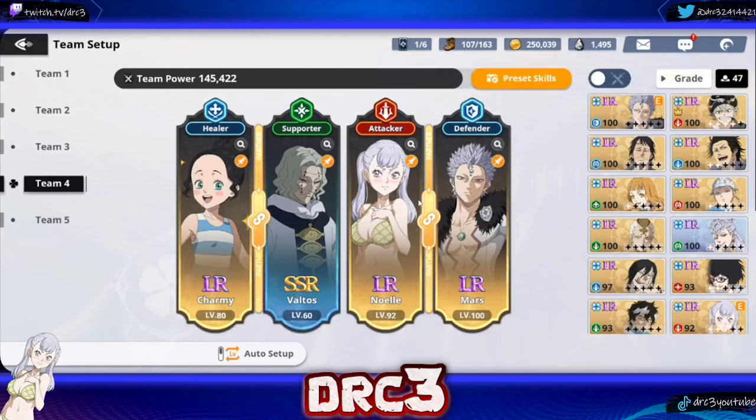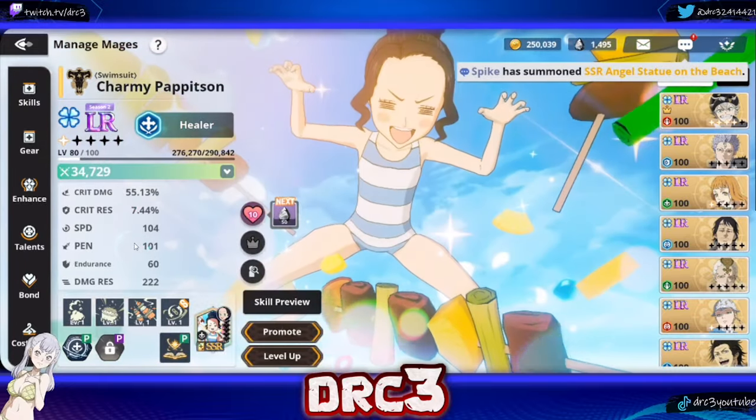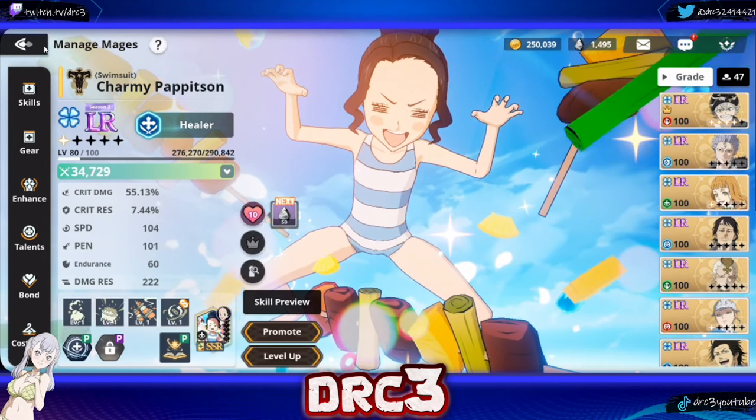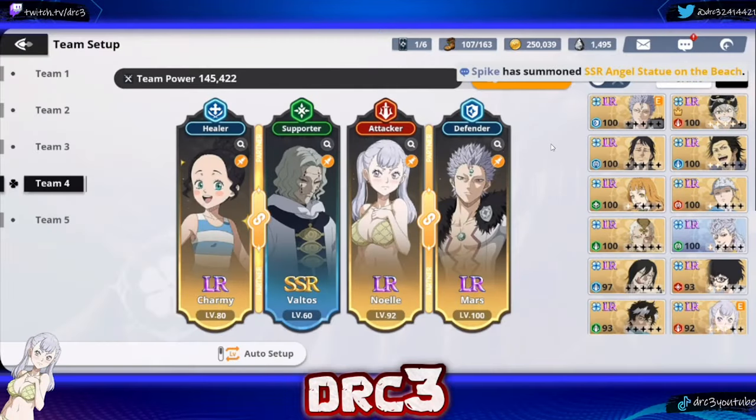It's a little easier to run Noel on a speed team because she has better base speed stats. Charmy's base speed is 104 while Noel's is around 106, and even three or four points difference in speed makes a big difference in the game. So hopefully that makes sense. That is pretty much everything you need to know about Charmy — gearing her, what teams to put her on, and so on. If you enjoyed the video, please consider hitting that like button and subscribe button. Thanks so much for watching.